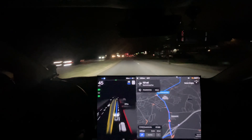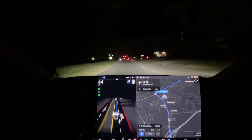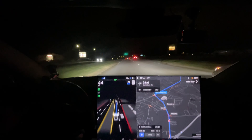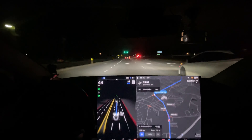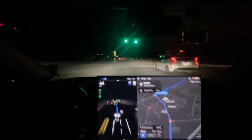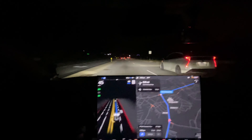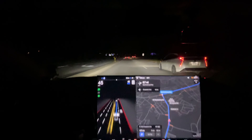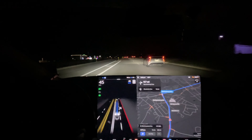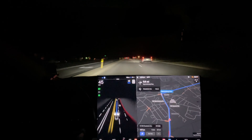Seeing those lights up ahead — that seems to be new. I don't remember the visualization showing lights that early. I think they're starting to factor in longer distance lights now, which is good. I really, really hope the next several versions sometime next year, or even version 11 maybe if it happens this year, will improve long-distance lights. If you're going at like 55 miles an hour towards a light, it needs to be able to detect it far enough away to have a smooth slowdown.